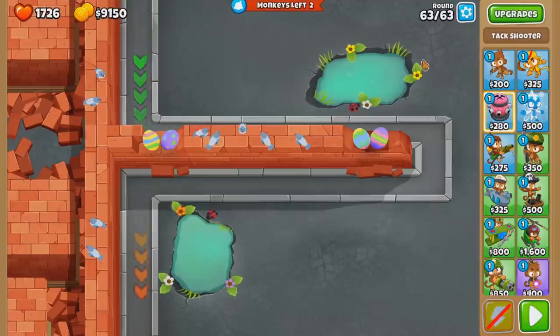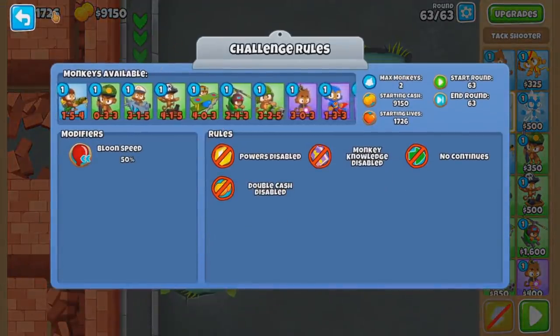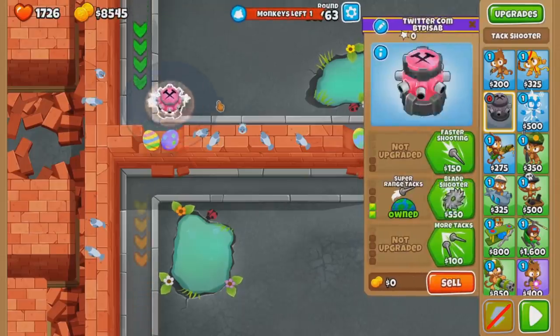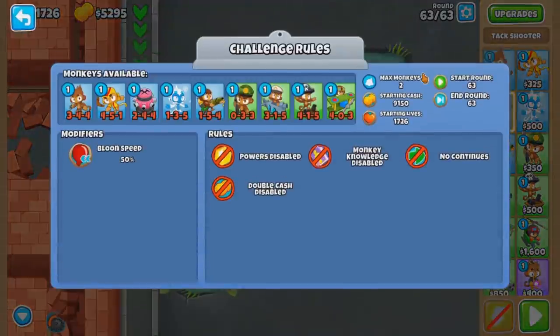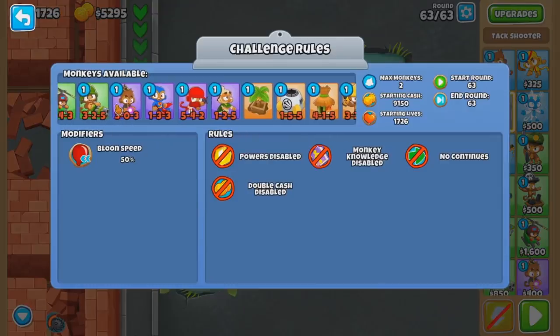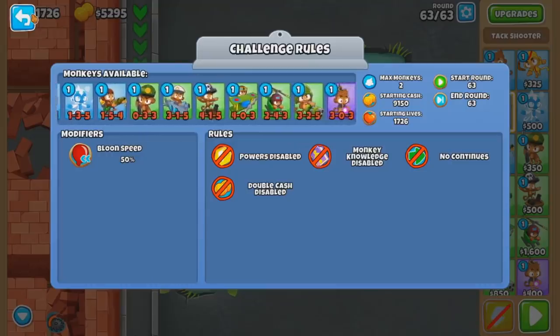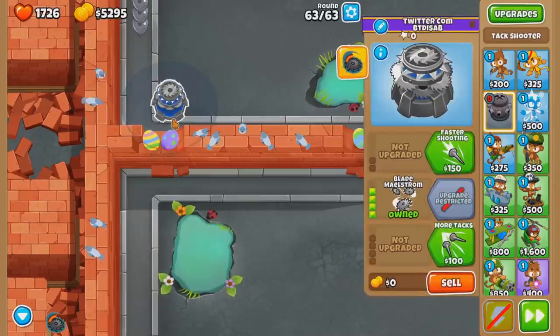So I need to get something that beats the leads at the top. Maelstrom can work. So I get one of these guys. 5k for the lead popping — that seems too good to be true. The theme is no lead popping. Maybe I have to tank all leads and then beat all the SRAMs. It's one of those challenges.